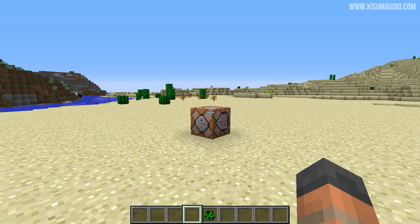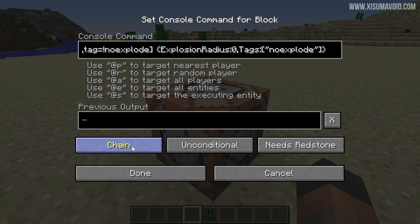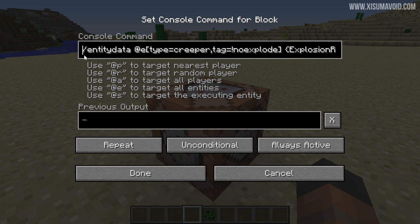With a single command block inside of your spawn chunks, we can achieve this. We need to set this command block to repeat and always active, and the command can be found in the description box down below.